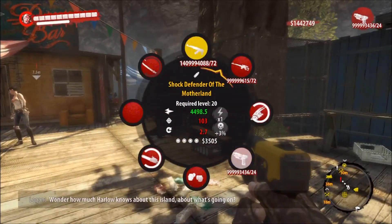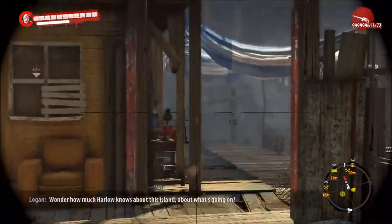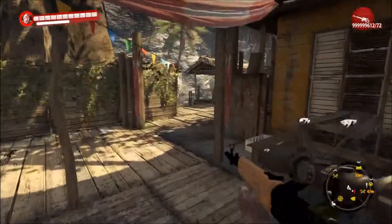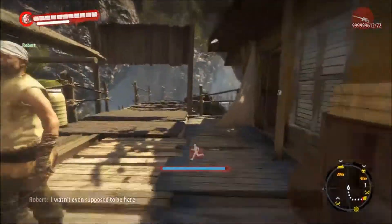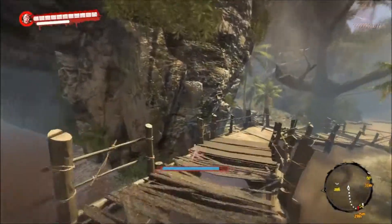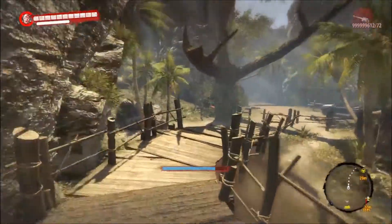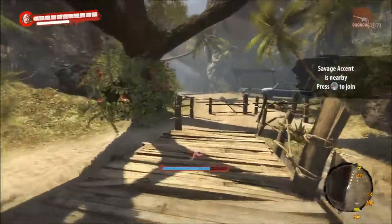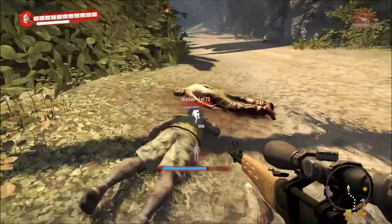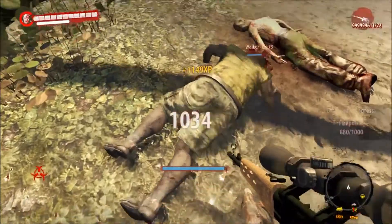I've got a sniper here. It's like one shot, one kill, and every time you hit a zombie you get a headshot. I'll just demonstrate it right now. Quickly run over here. I'll just let him stand up. Look, shoot at his leg. Headshot.